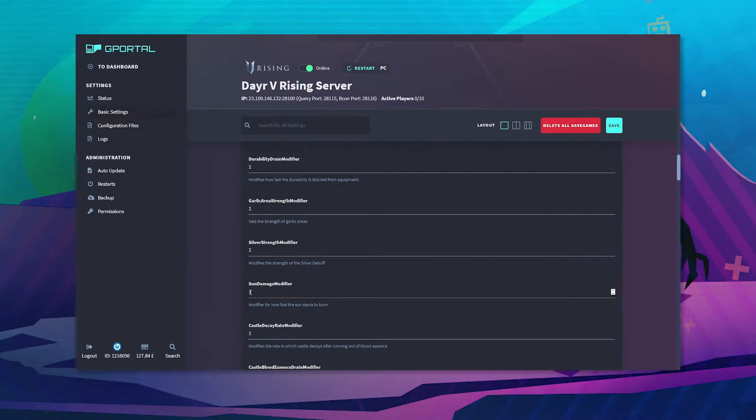If you put 0.1, it would take 10 times slower for the sun to deal damage. But if you were to put 10 and remove the 0, it would be 10 times faster for the sun to do damage to you.